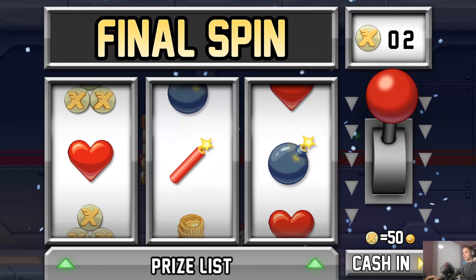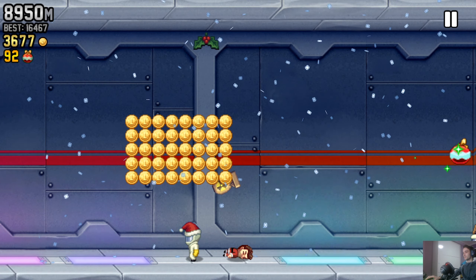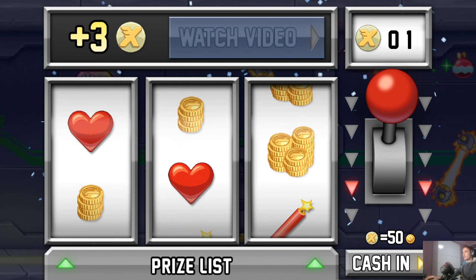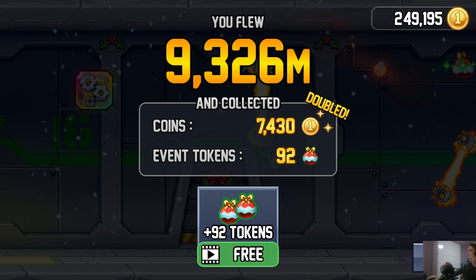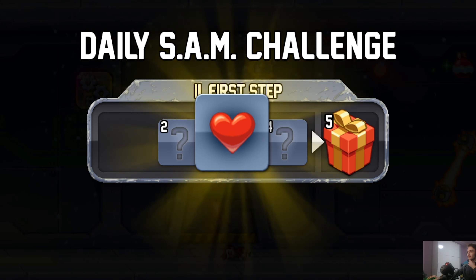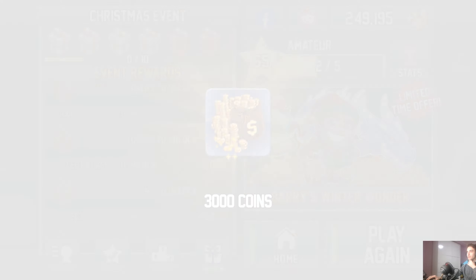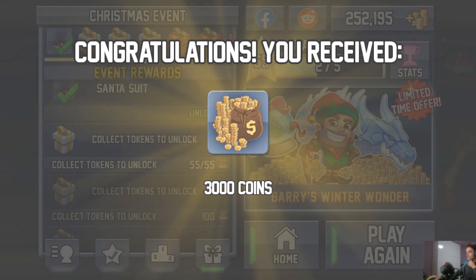Barry never rests — he's getting beaten up even at Christmas. Big Blast, Atom Blast — wow, I almost never get this one. That's 9,000 meters! Give me just one heart... we got a heart, we got five quick revives. 3,000 coins — nice! Thank you, another 3,000!